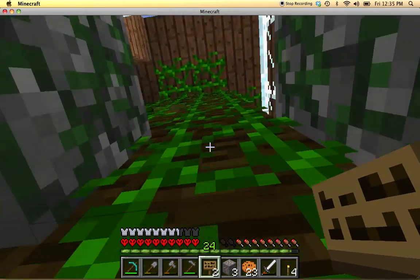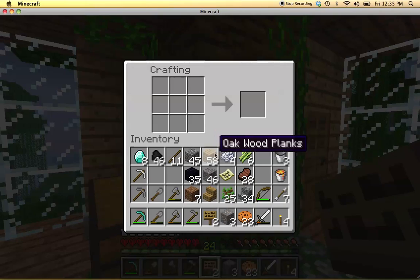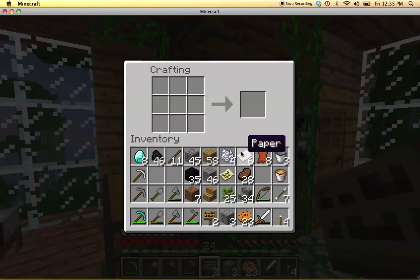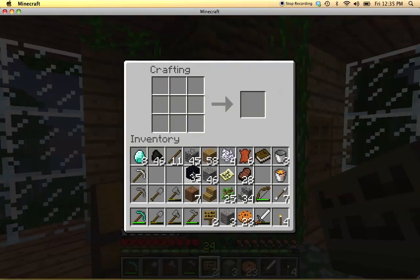Let's go back up. So what I'm hoping to do is make an enchantment table. So six... okay, let's get some leather. So that gives me two books. I'm gonna have to build a bookshelf too.